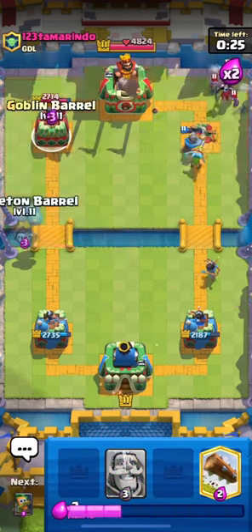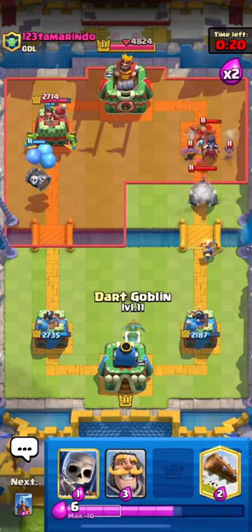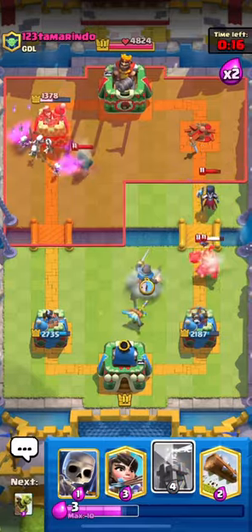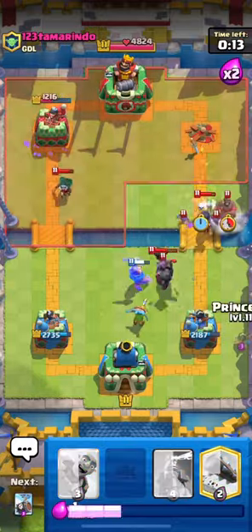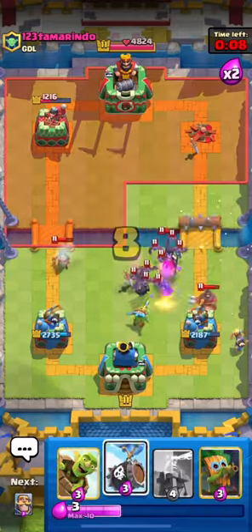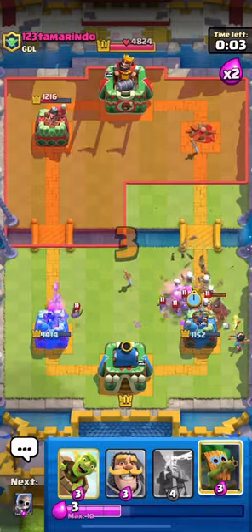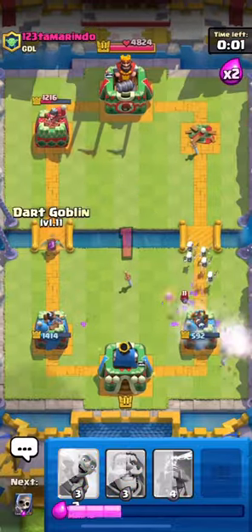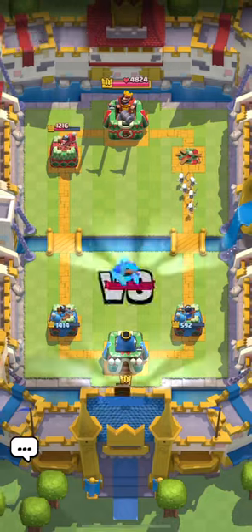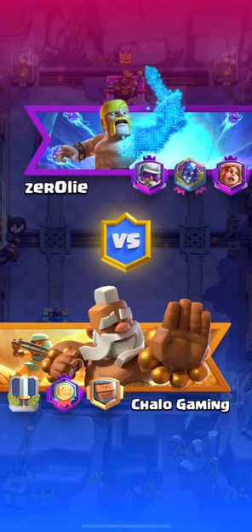Now on the left we're going to do a double barrel attack. This is very good in case they have used their log, because the skeleton barrel tanks for the goblin barrel goblins and they can deal so much damage. Just that attack for six elixir left this tower at 1,200 HP. We'll take this other win. Skeleton barrel again — they're going to kill it and it's going to pop the majority of the bats. So now we're at eleven wins and two losses. We have the last game to try and win this classic challenge, starting from eight and two.